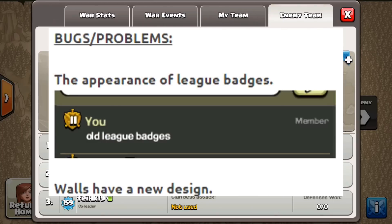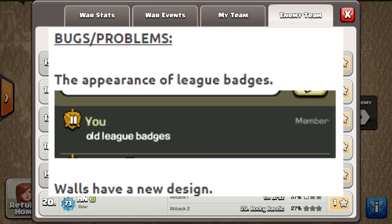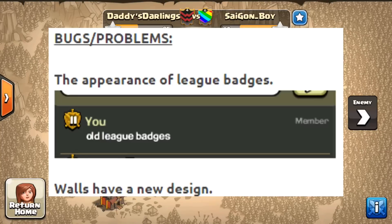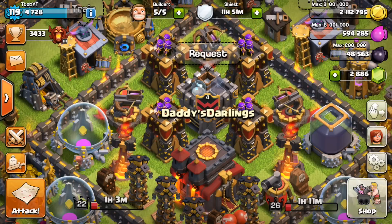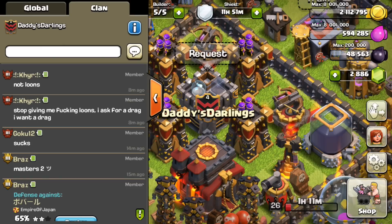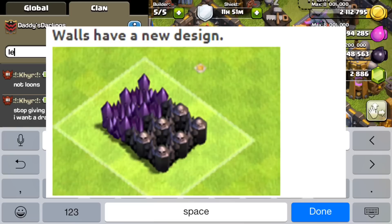Another thing they did not announce is that the appearance of the league badges are actually the old league badges. Prior to the update where they changed the league badges, you can see that the gold league badge is the older one. I'm not quite sure why they did this — maybe they did it on accident — but I know it's fixed now and it just wasn't announced in the update.